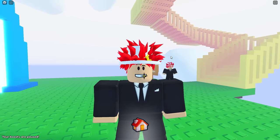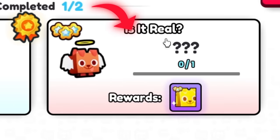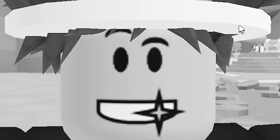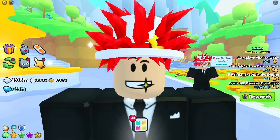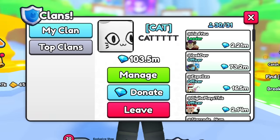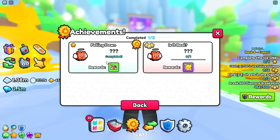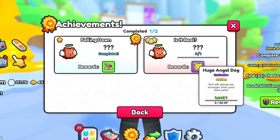So, you want to find out what's on top of the stairway and know how to get the 'Is It Real?' achievement? Well, I will tell you something — there is a way. But first of all, has anyone actually gone to the top of the stairway? Of course, with the achievement I just showed you, you first need to go to the heaven area, and then once you get this, you should be able to get this one and also get your huge angel dog.